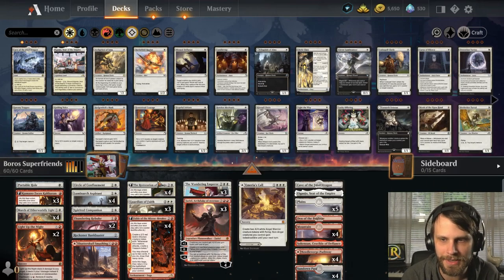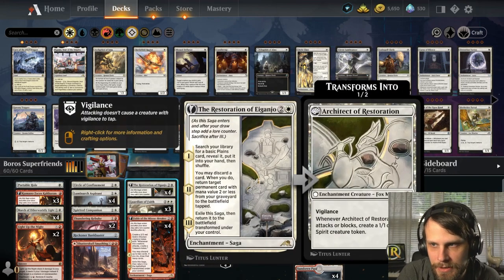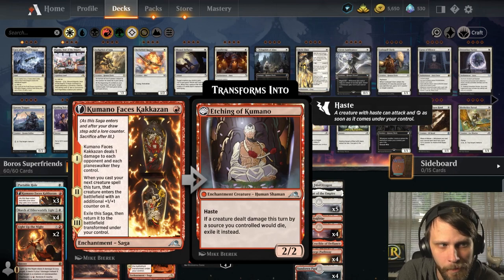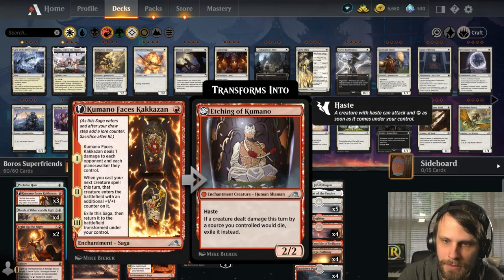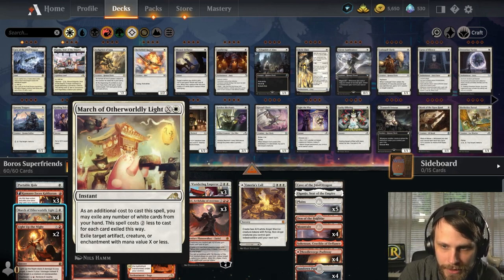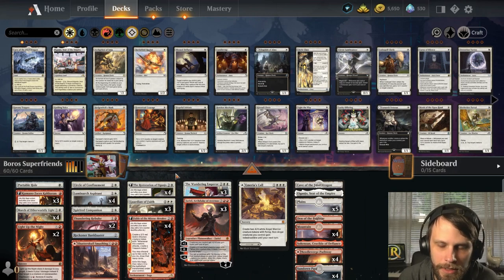A lot of the rest of the deck is sectioned into pieces. We've got sagas to deal with difficult threats — the Restoration, Fable of the Mirror-Breaker, and Kamigawa's Faces. These are hard for opponents to deal with since they're just enchantments, and they provide long-term value. For removal we have Light of the Night, Portable Hole, March of Otherworldly Light, Thundering Rebuke, Shatter Skull, and Circle of Confinement.